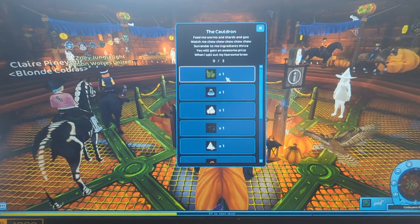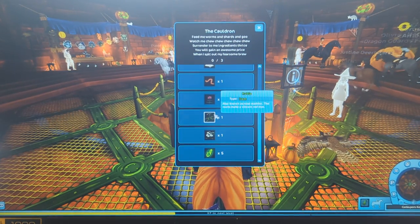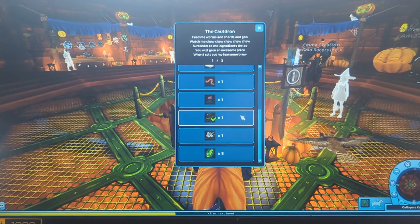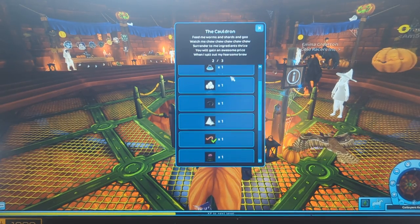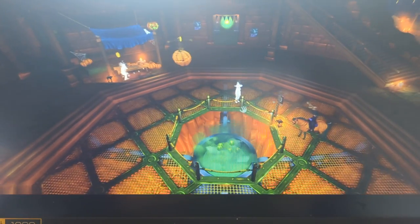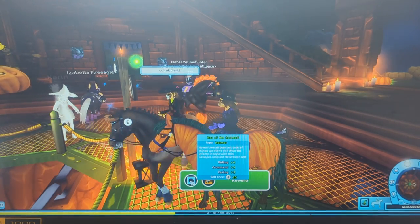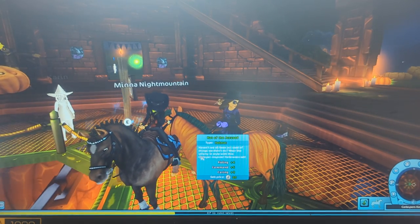Let's put in some new stuff and show you how this works. Zoe's going to put in horse hair, spider eggs, and balm. I am going to put in rubia, worm, and ghost goo and see what I get. I got a hat! So hair, egg, and balm gets you a hat. And rubia, goo, and worm gets you — I got potions and a hat. So I got the hat of the accused and a potion. We both got hats on that one.